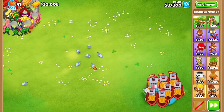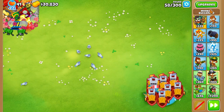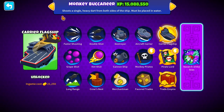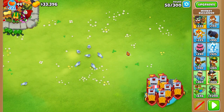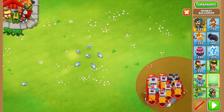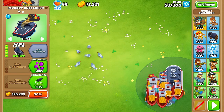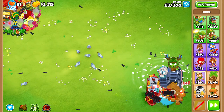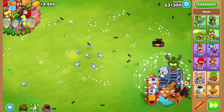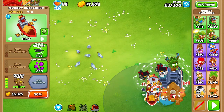That setup was pretty disgraceful — no real rhyme or reason and no synergy. Let's not focus too much on the top corner. Moving to the bottom, we sell our merchantmen and start getting a snowstorm druid on our carrier flagship, eventually getting another farm down there. The water at the bottom is actually quite large and more forgiving.